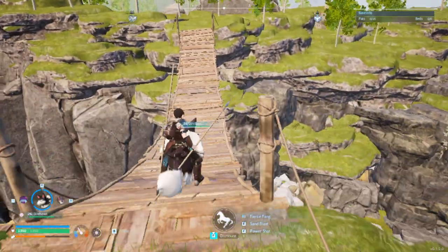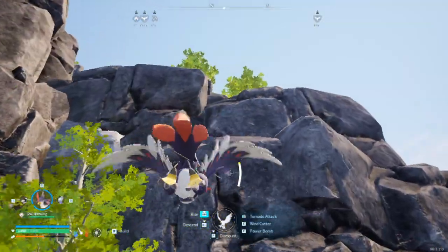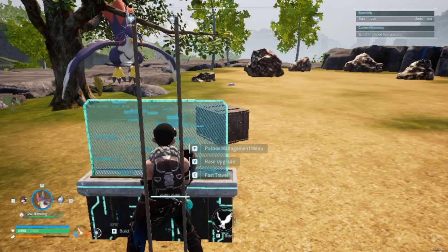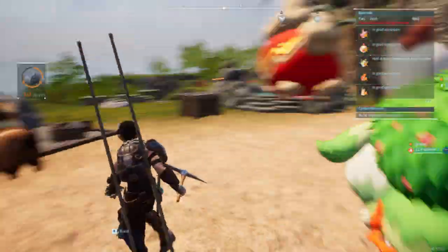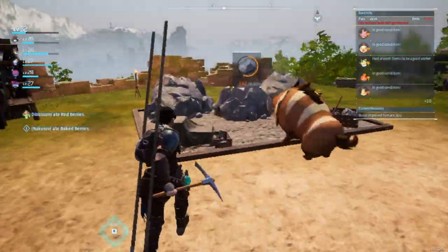There are some minor glitches here and there. Let's fast travel to the base to show my pals. I have to rebind my keys because it's very uncomfortable when you're on the mount and have to use abilities.